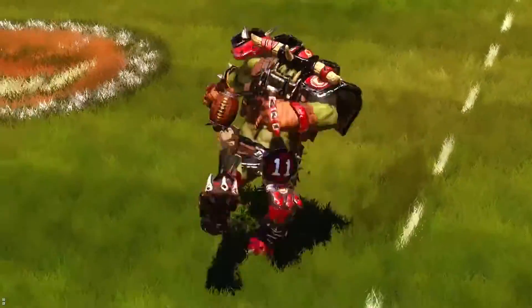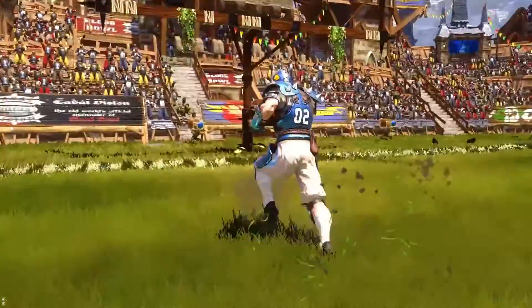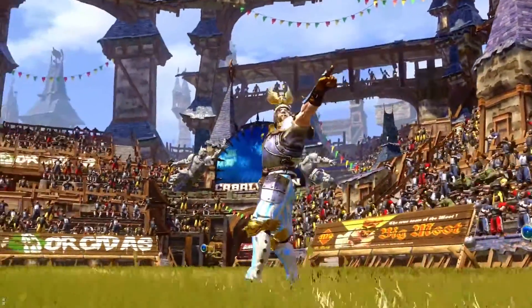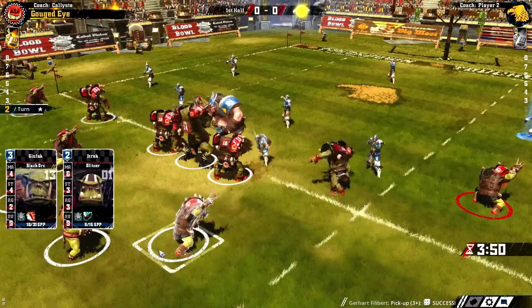The goal is simple: receive the kick-off, outsmart the opposing coach, manage the risks, and score as many touchdowns as possible. Players have different positions, stats, and skills, and it's up to their coaches to optimize their abilities using positioning and strategy.